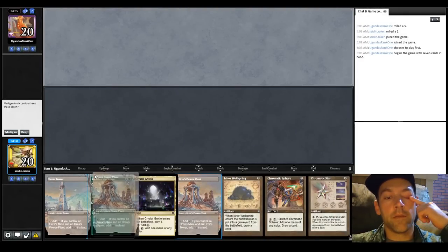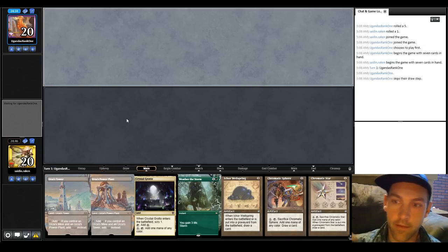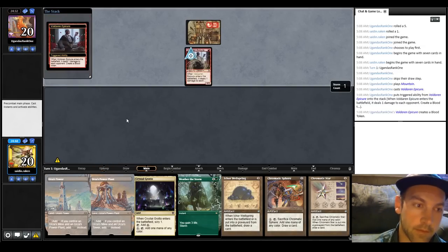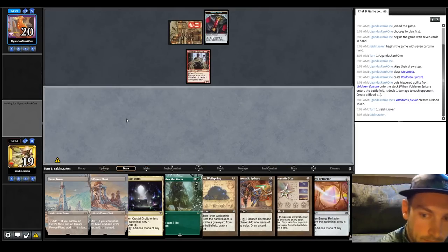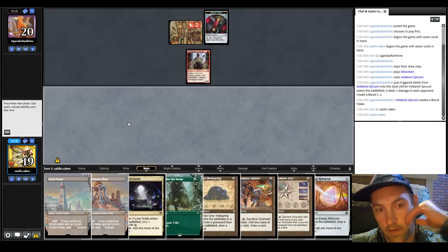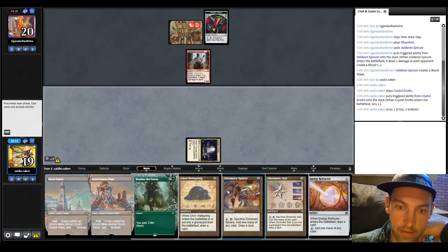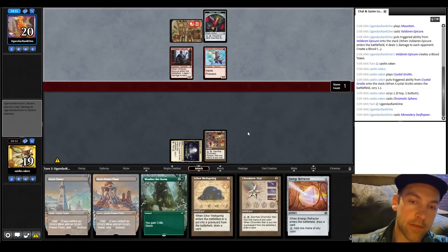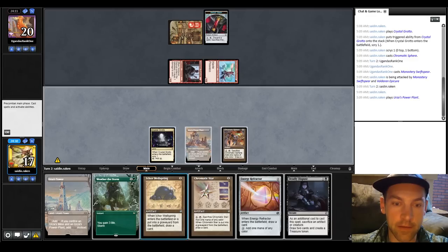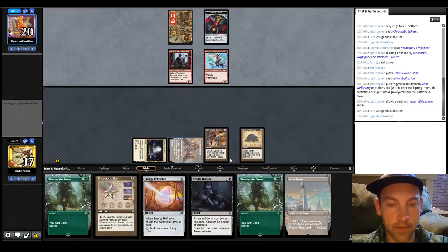Alright, we're here in Round 1. We have two Tronlands, a Crystal Grotto, and Weather the Storm in hand. They are red, so I think we're okay — we're going to keep it. The question is whether to play the Grotto; I think yes. Looking for a Crop Rotation or map. Blood Fountain we don't want right now, so let's just play out the Sphere. There's a Swiftspear for the opponent and they swing in for two. We're going to start playing out our Tronlands, and I'll play out the Ichor Wellspring here.